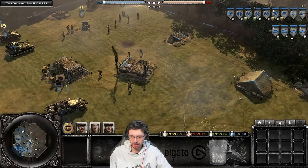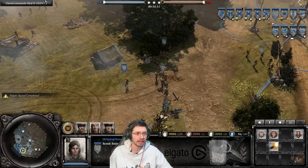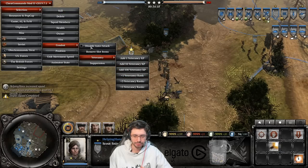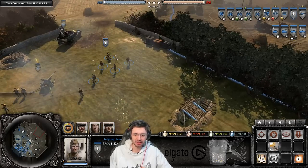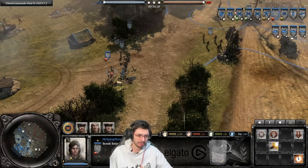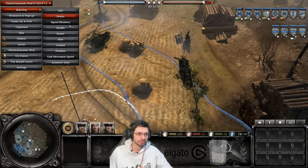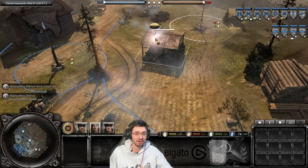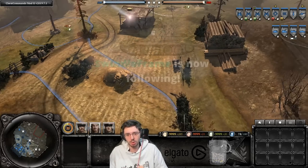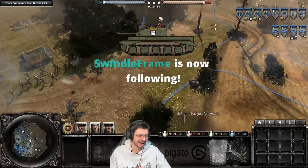The sniper at veterancy 1 gains the ability to drop a flare, costing 10 more munitions than the mortar flare but working exactly the same — giving you vision over an area of the map. As the opponent, if you see a flare in the sky you know your position has been spotted and you should reposition. Any player can see a flare in the sky, but the opponent obviously doesn't gain vision from an enemy flare.